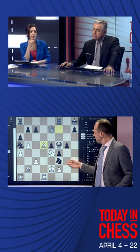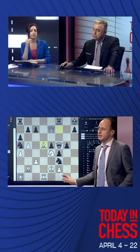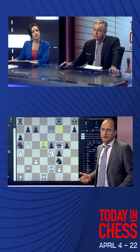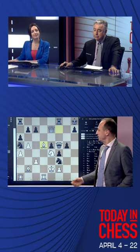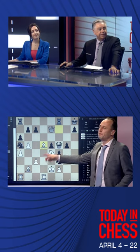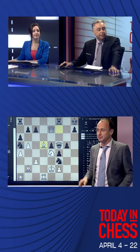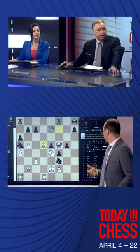Right, but you know what? I'm looking at this king on e2 and black's on h8, Bishop d5. And at some point I'm thinking, do I really have to trade queens? Because ideas of c4 opening the bishop, or just going rook h1 and looking at the h7 pawn, become also appealing.